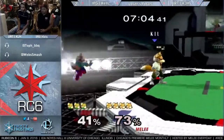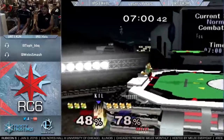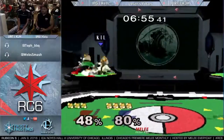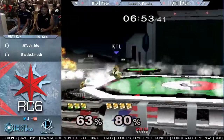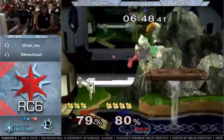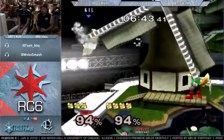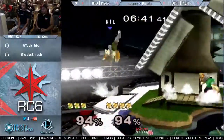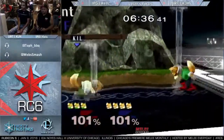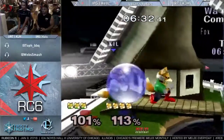You can especially see that with the way he uses down tilt — defensively, dashed back or crouch dancing with it. Somehow Kels came out on top of that one. I'm surprised the shine spike didn't hit. He wanted the shine turnaround back air — he really wanted it. Which is actually a really good way to cover that. Lefin and Armada have been working that into their edgeguard game over the past maybe year, year and a half.